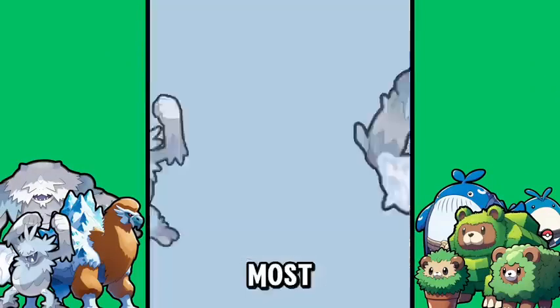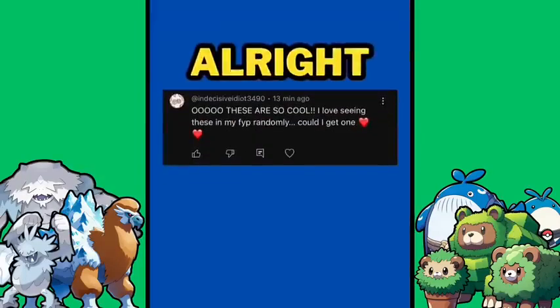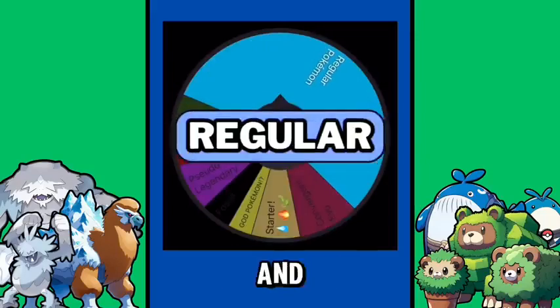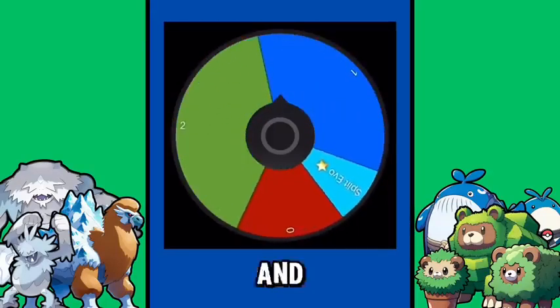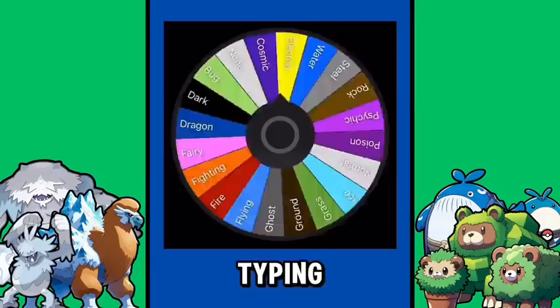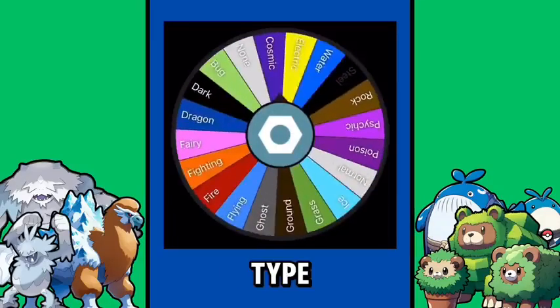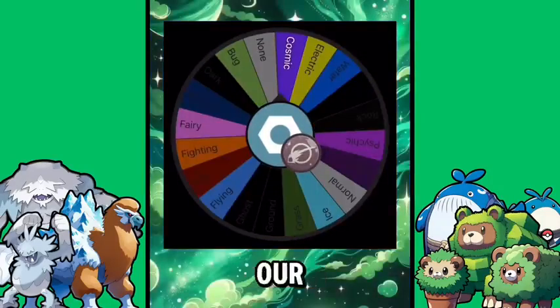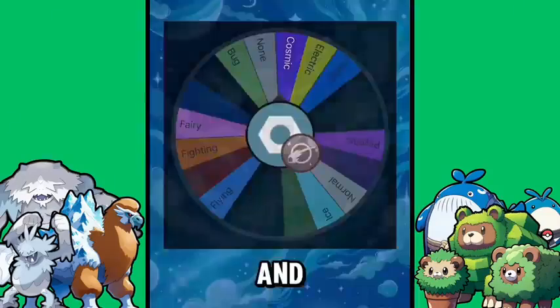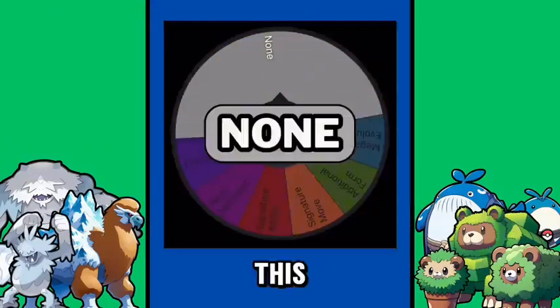Alright, Indecisive Idiot! You're going to be regular. You got one evolution, making you a two-stage evolution. Your first type is the steel type — that's good. And your second type is cosmic — our fan-made type, always hype when we get that. No X factor this time.